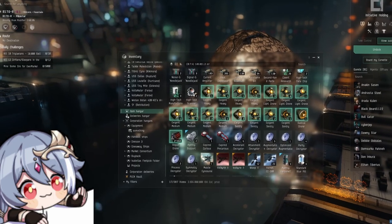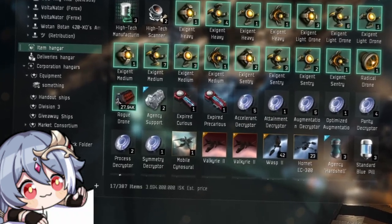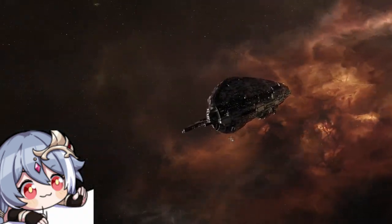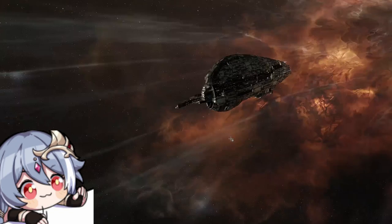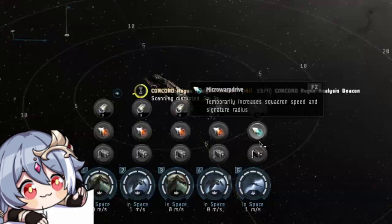Crab beacons are a great way to generate income for capital pilots, making roughly 680 million ISK per hour on average, away from high-tier abyssal sites and mass multi-boxing an alt army. Today I will show you how you actually run those in this in-depth guide.